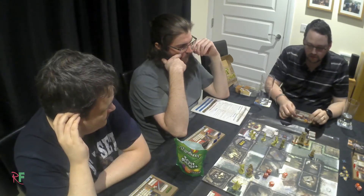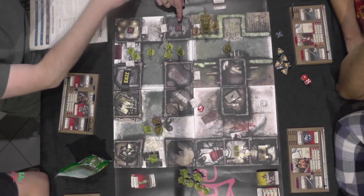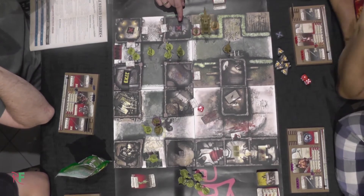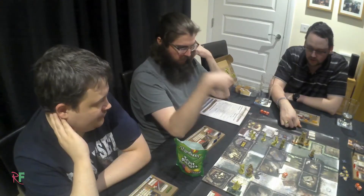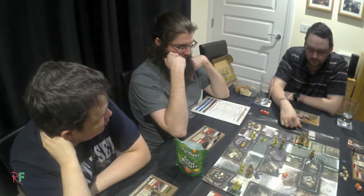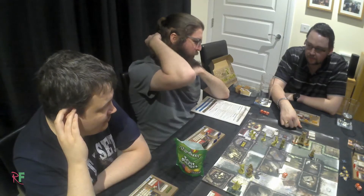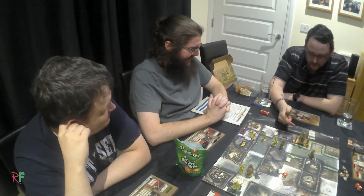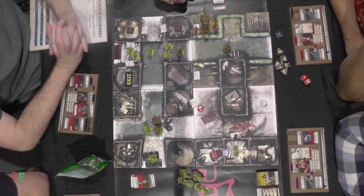One of you can destroy the spawn point and one can destroy the horde. There's an objective we need to get too. Well I can open a door for free. There's a door there — we have to get next to it anyway. If Matt's going to take damage... Matt won't take damage, he's too far away. Unless they get a double activation.